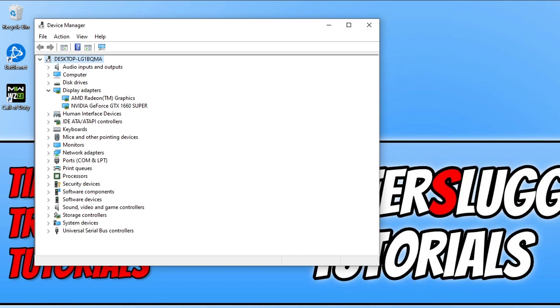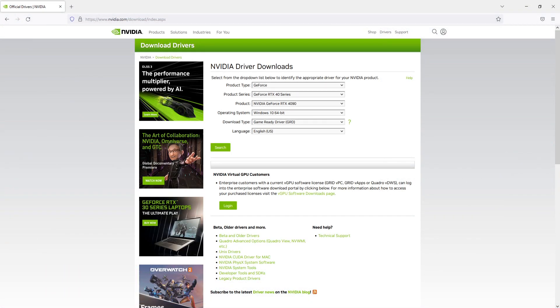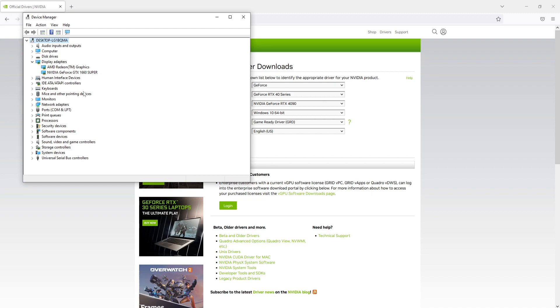The first thing you need to do is click onto the Nvidia website that's in the description below. You will then end up on a page that looks like this. You now need to select your product type. As you can see on Device Manager I have a GeForce, which means I need to select GeForce.